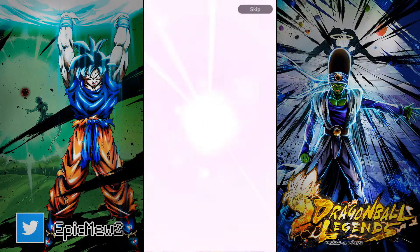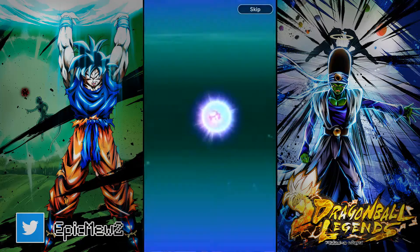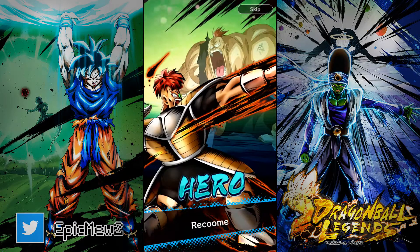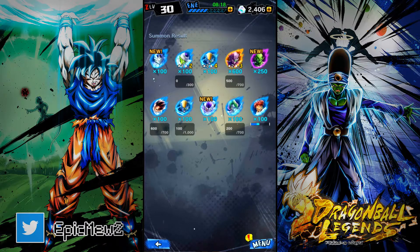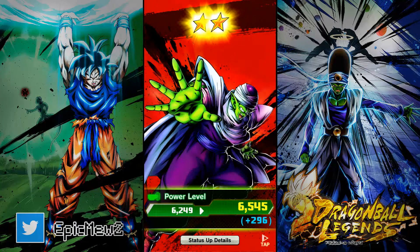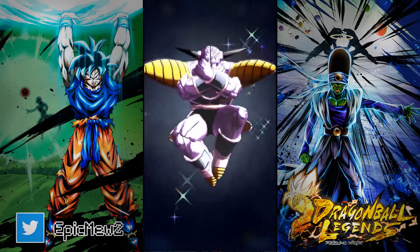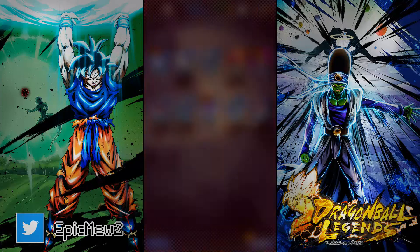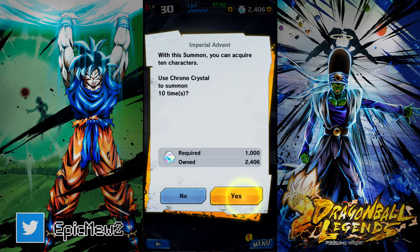Are you kidding me — Ginyu again?! The easiest unit to get! I can't complain though because the Ginyu Force team is very busted right now — it's one of the best teams in the game if not the best. Another Ginyu — are you kidding me?! I'll have to figure out how to get that other Ginyu. I don't have to buy the dupe; Ginyu just isn't that exciting for me. We'll do one more.